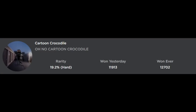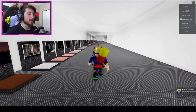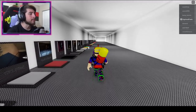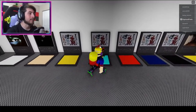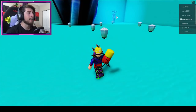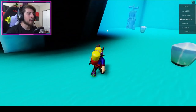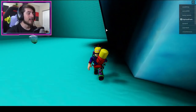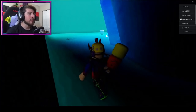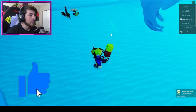The next badge is Cartoon Crocodile. Go to the Siren Head Ice map — the bright yellow-blue one. Step on that and go across this way. Unfortunately our Siren Head friend may be standing right where the badge is, so if that happens go to a VIP server. Right there on the ground is the crocodile — bump into it and get the badge.